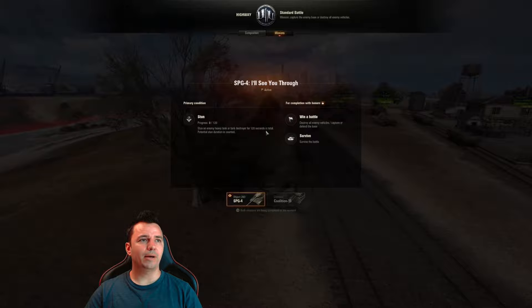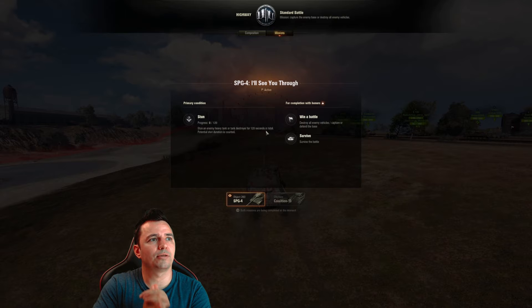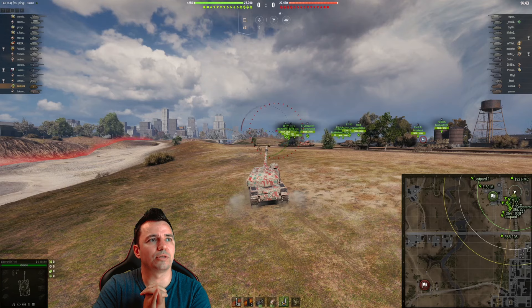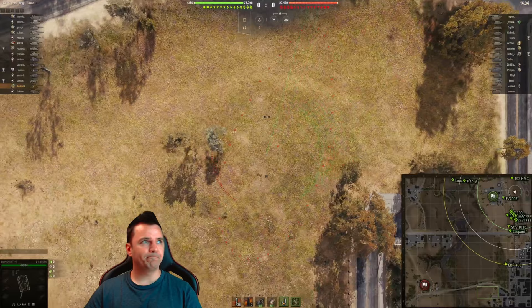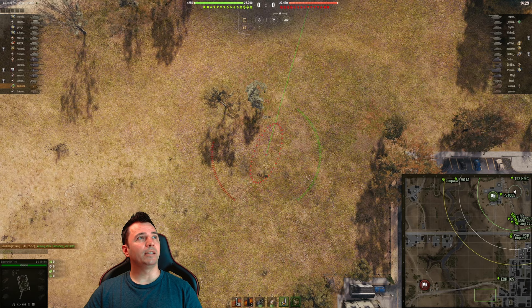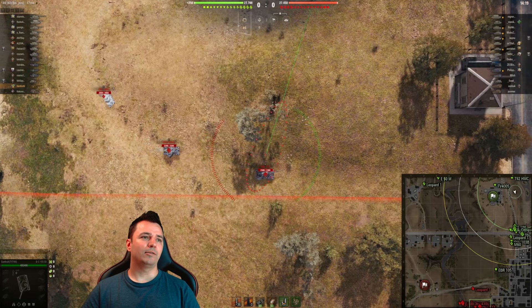Greetings commanders and welcome back to the battlefield. Today we have SPG 4. So we have to stun an enemy tank or tank destroyer for one hundred and twenty seconds total — the potential stun duration is counted. Win the battle and survive are secondary conditions. This mission's difficulty from one to ten — I would say it's around five, so it's 50-50.